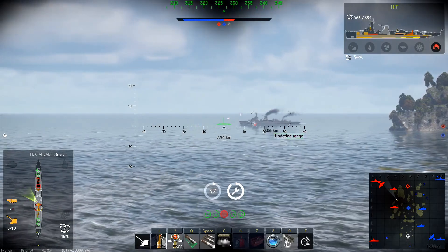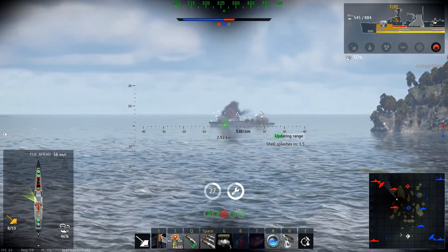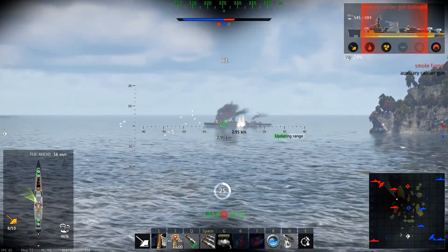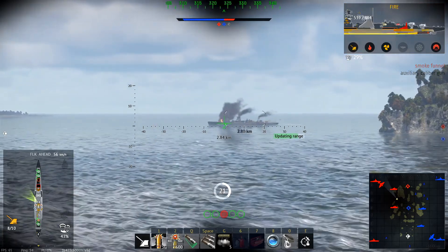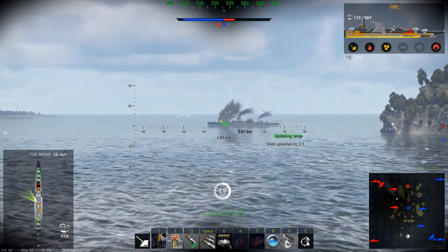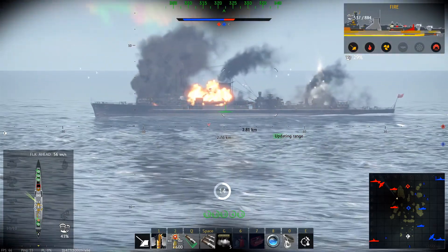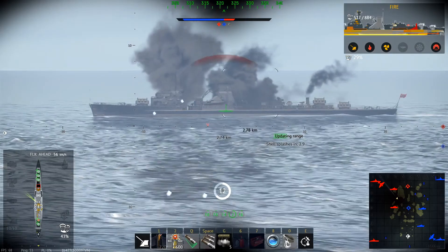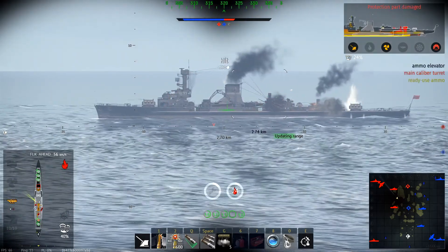How should you play Dido? The best way I found that has worked pretty nicely is being sneaky and making surprise attacks to detonate destroyers or cripple cruisers, with your faster reload and strong shells. You should avoid open maps and open spaces, and your priority should be to find some cover, as you can't take a lot of shots and still be fine, even with your quite good armor layout.